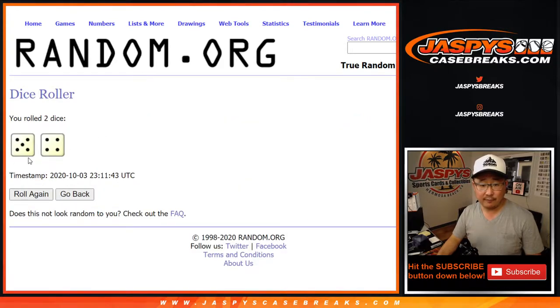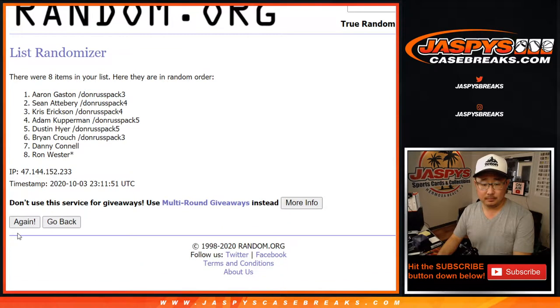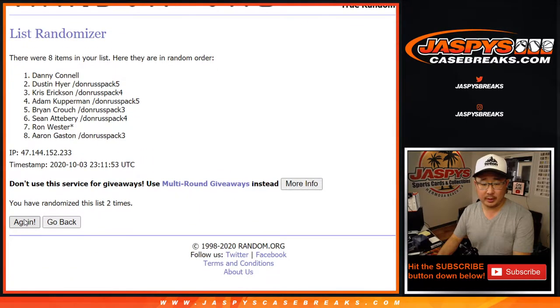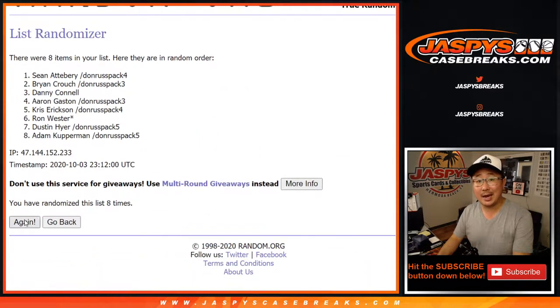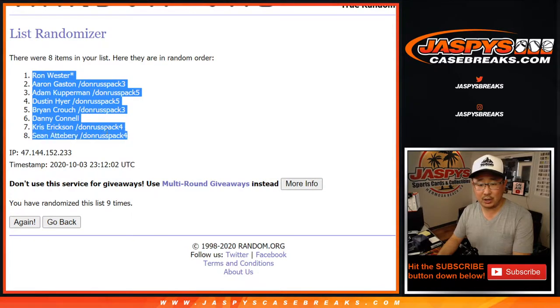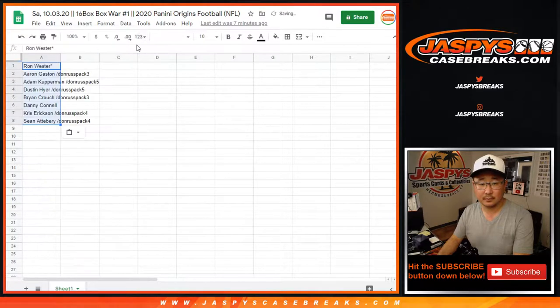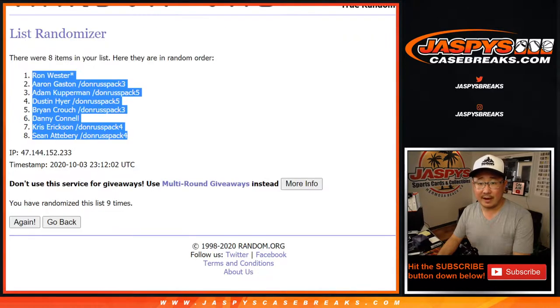Let's randomize — four and a five, five and a four, nine times for each list. One, two, three, six, seven, eight — and the ninth and final time. After nine, we've got Ron down to Sean.